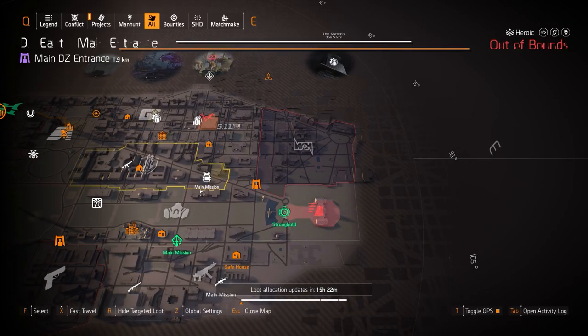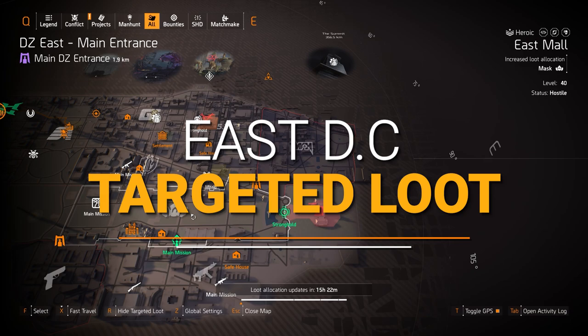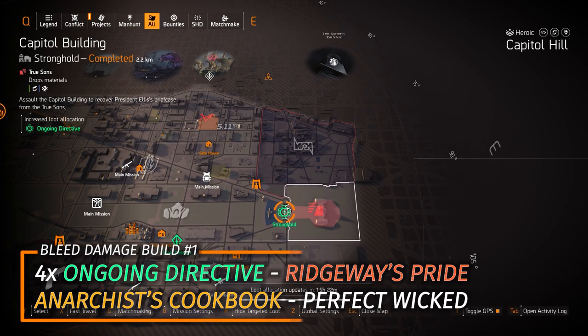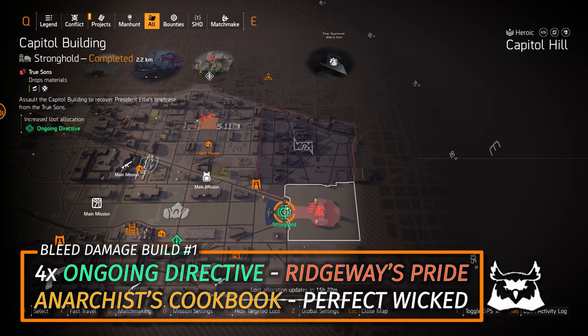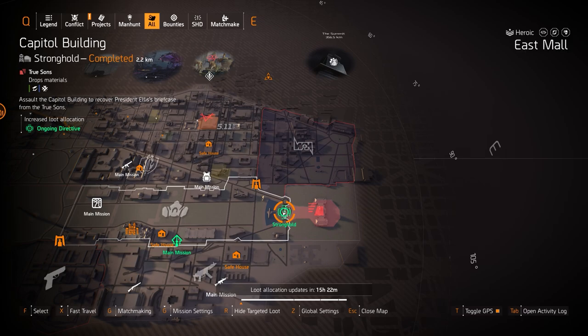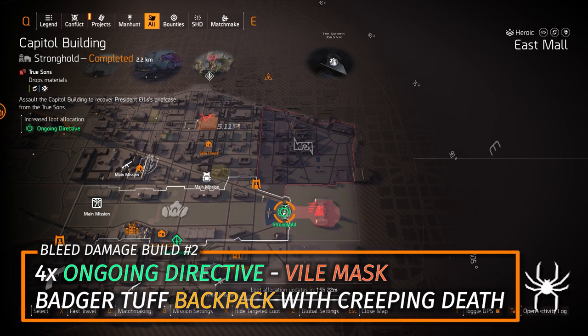On the east side, Ongoing Directive is at Capitol Building stronghold. Two bleed damage builds: first, Ridgeway's Pride — four pieces of Ongoing Directive and the Anarchist's Cookbook with Perfect Wicked. Note that the Eclipse Protocol backpack's bonus talent Aggravator no longer works as a standalone piece. The other recommended build is four pieces of Ongoing Directive, the Badger Tough backpack with Creeping Death, and the Vile Mask.